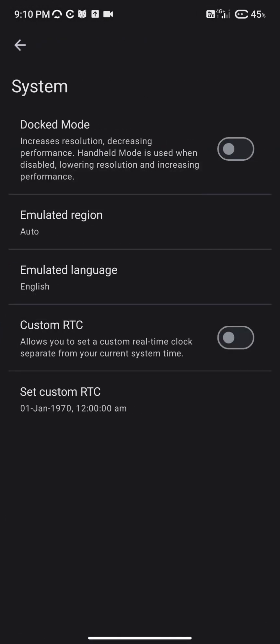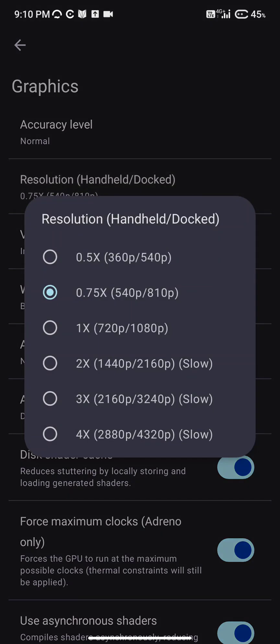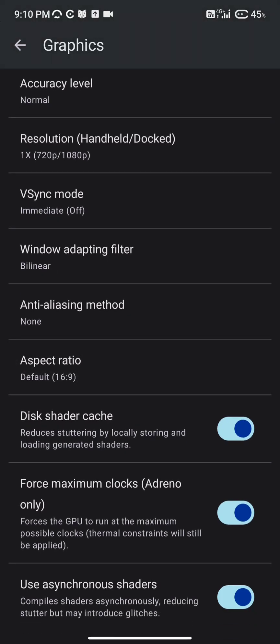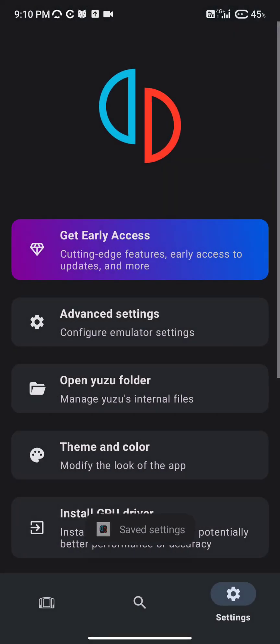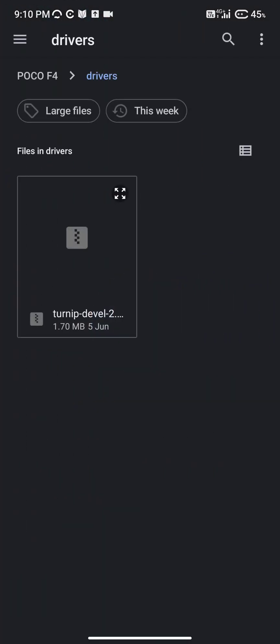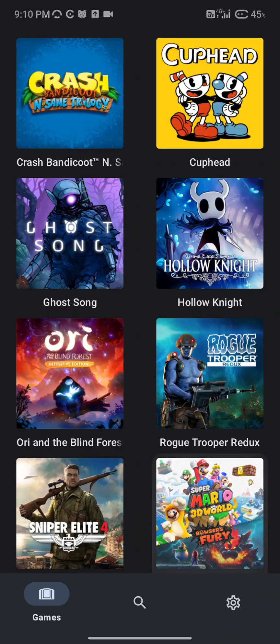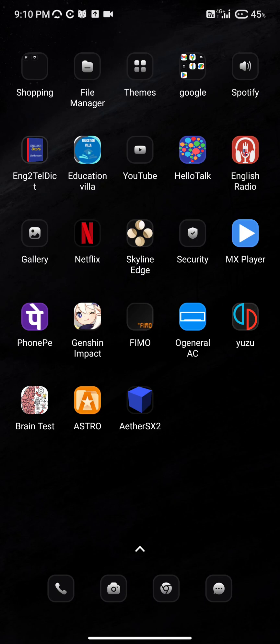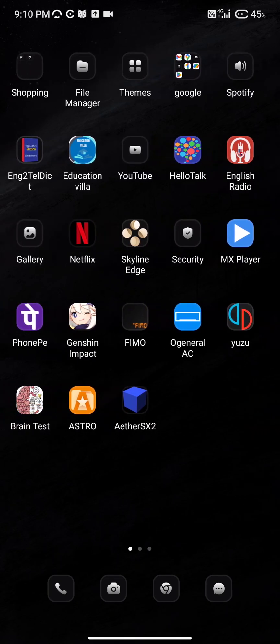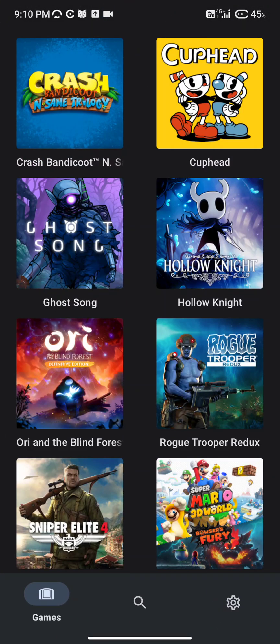The system settings look perfectly fine. Let me check the graphics — I think this is the one causing the issue. Under 'Install GPU Driver,' it's set to default. Let me try installing some custom GPU drivers. I tried a custom 3D driver but it wouldn't even open the emulator. So we're having issues again. I'll go back to the default GPU driver and check out Super Mario again.